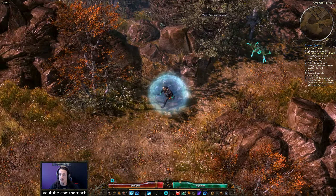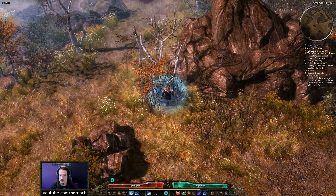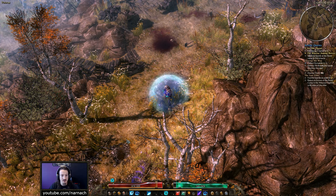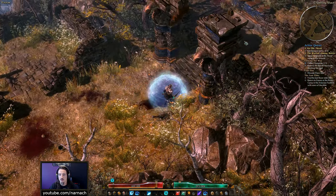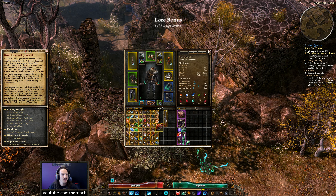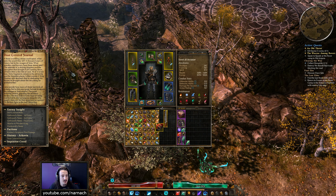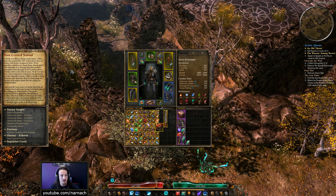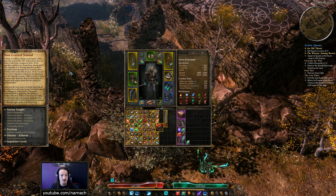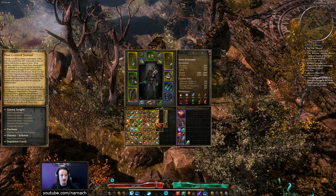Dust-covered journal — it's on the other side and there is a cave here that leads to that side. I'm intrigued — I don't quite remember it. Oh, I missed some undead. The journal reads: 'If these crumbling stones could speak, what tales would they tell? A thousand years of history lost to the ravages of time. What wonders and horrors have these stones seen? The splendor of a shining kingdom and the corruption that brought it all crashing down. All told within a few bits of rock — all of it is lost now. Only fragments remain in the old tombs and the forgotten places.'